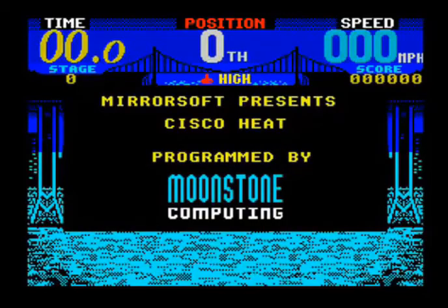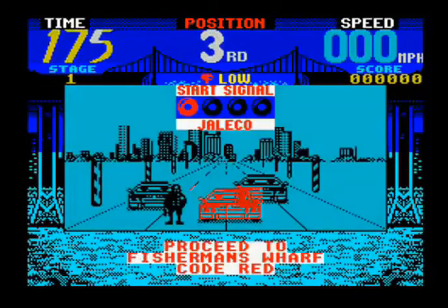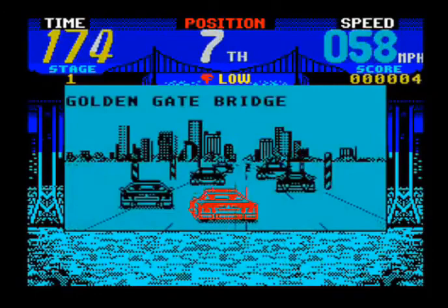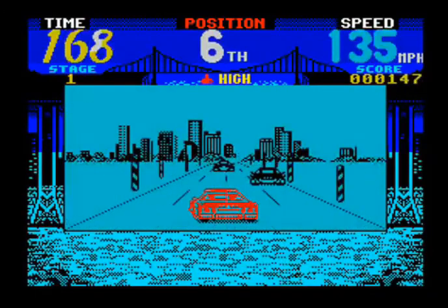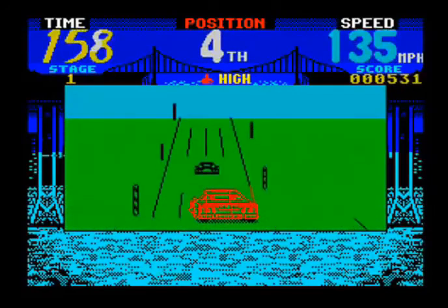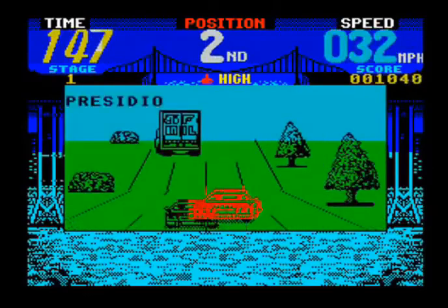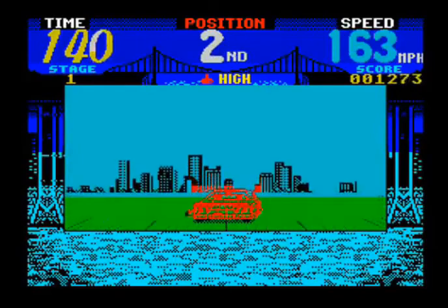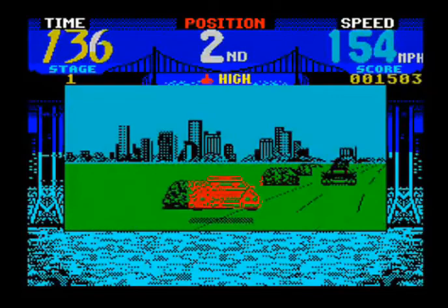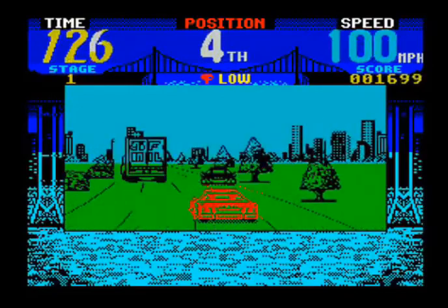Next one is the Spectrum. The Spectrum gave us a fantastic Chase HQ, albeit without as many moving vehicles. Let's see if this one can give us a better experience than the C64 one. The 8-bit games were all loaded individually for each level. This one... there's almost a complete lack of background graphics, but there we go — we've just got San Francisco appearing in the background. Not the best, but compared to the C64 one, at least the sprites look nice and there's a rough idea of speed.